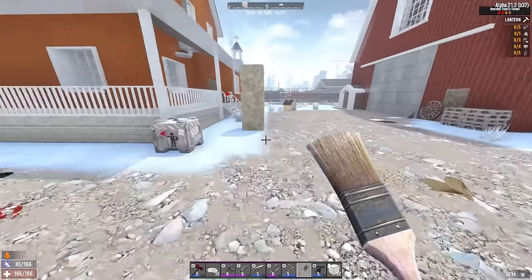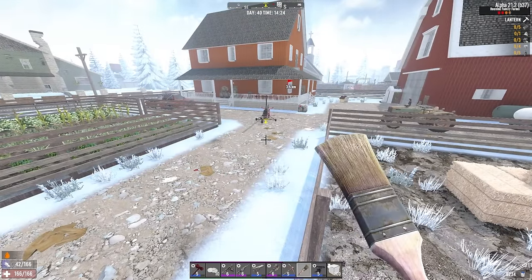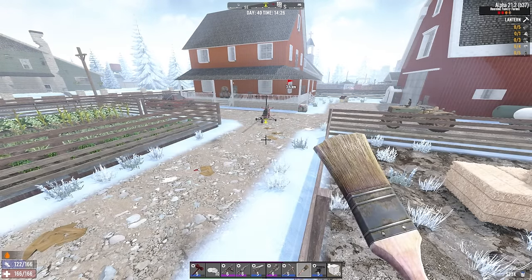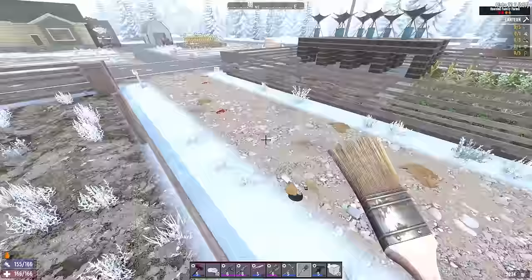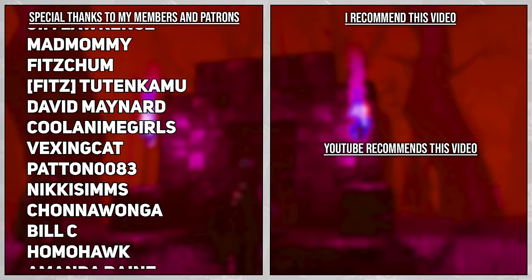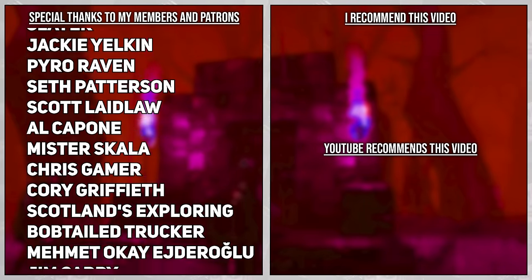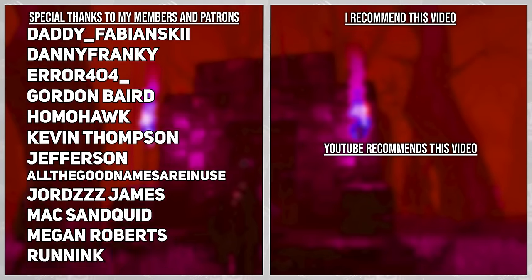We'll finish this off in another episode. The next episode will be the final one — we'll finish this off, do some tier 6 infestations, do the day 42 horde, and then end the series. Let me know if you're still enjoying this series. If you need a 7 Days to Die server you can get one for 10% off via the link in the description — I earn a commission if you use that link. Special thank you to my members and patrons. If you want to become one, there are links in the description. If you enjoyed this video, why not check out another one — I'd recommend the one on the top right. Thank you so much for watching and I'll see you in the next video.